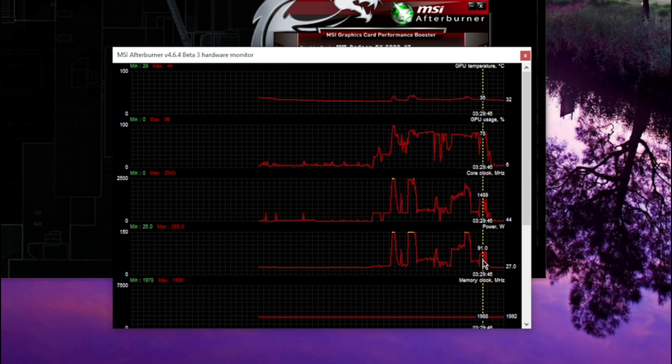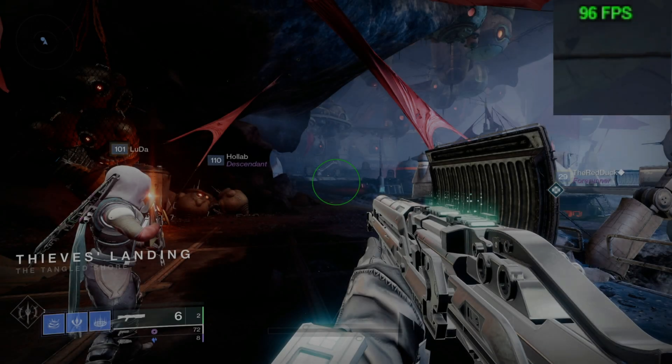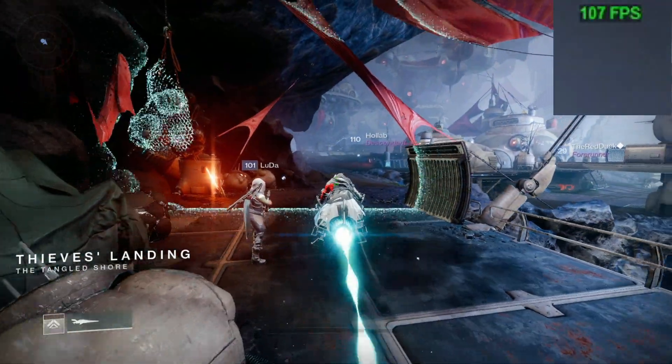You can see when I was in orbit and on the character select screen — those low power dips with the high GPU usage — that's when we're in the actual Tangled Shore. So you can see it wasn't using the GPU power properly on that driver.